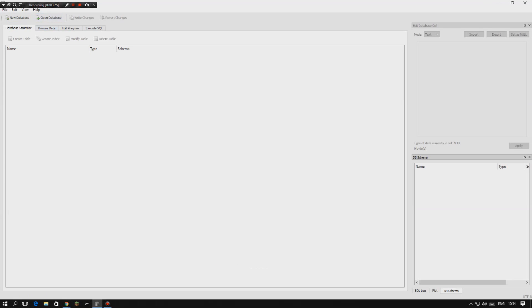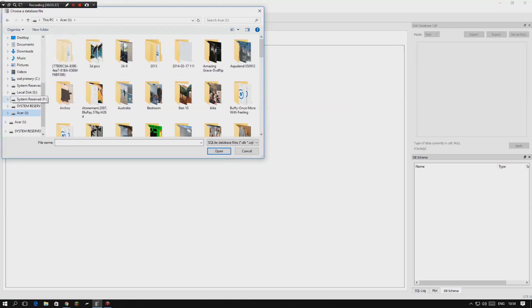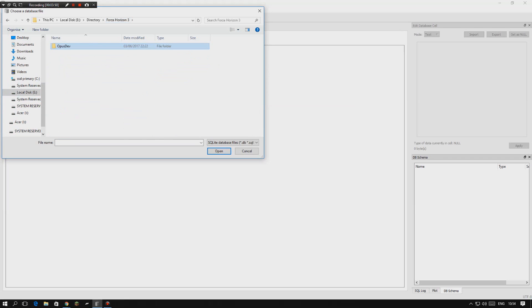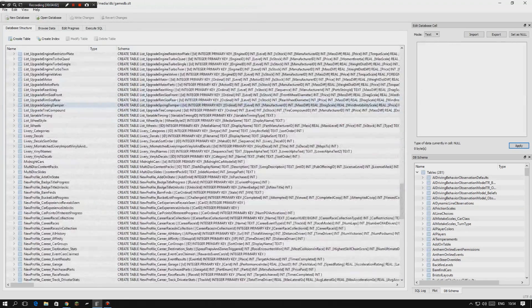Once you have downloaded the application, open it up and it should look something like this. Click 'Open Database' in the top left corner, then make your way to your Forza Horizon 3 directory. Once you have the install folder selected, go into it, go into media, then into DB, change the file filter to 'All Files,' and there will be one file on its own — double click on it and you'll get all of this data.